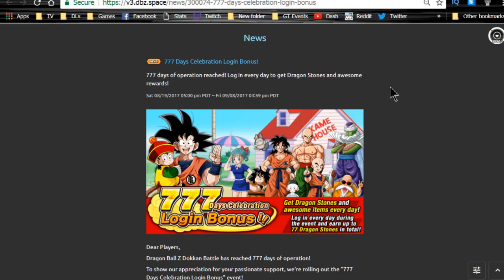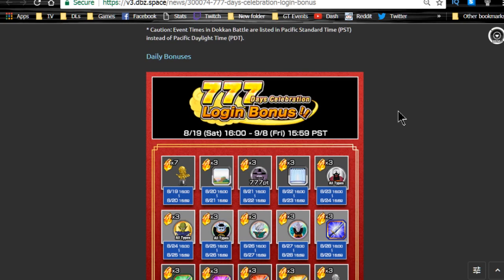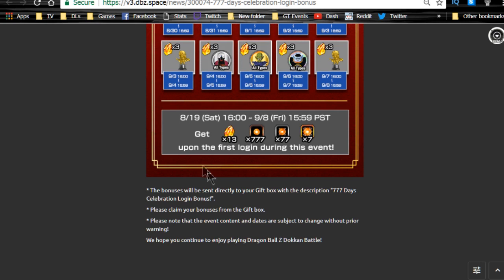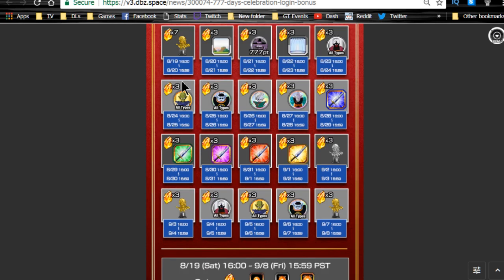The 777 celebration is currently here and login bonuses have just started. We don't have everything available right now, but the daily login bonuses are here. Upon initial login you get 13 dragonstones, plus 777 small, 77 medium, and 7 large physical orbs. That's 13 dragonstones plus 7 more on the initial login for today.